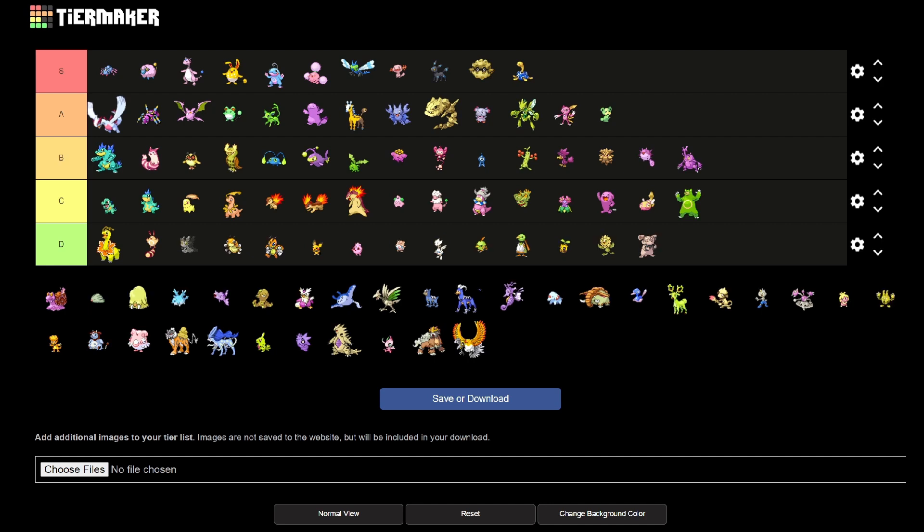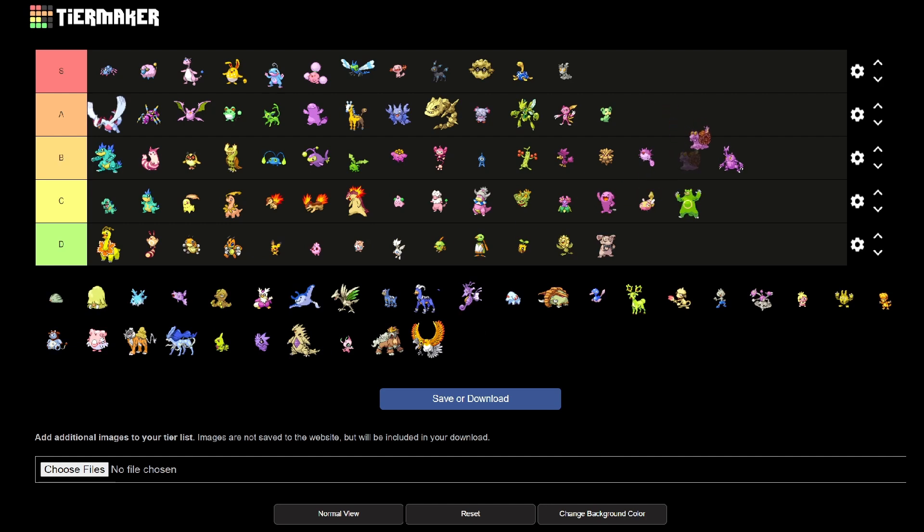Slugma is S-tier for me. I love the silver — what a cool idea. And Magcargo is pretty good, but again, why pink? It doesn't make sense to me. It would have been way cooler if it kept the gray and maybe the shell in pink or blue or something. So it'll go in B.